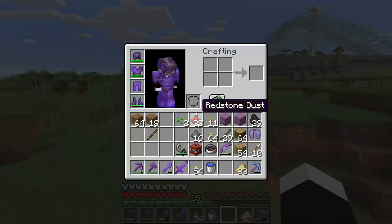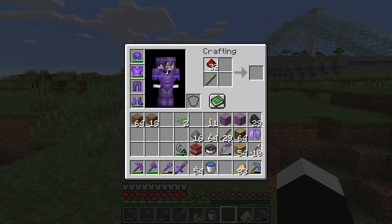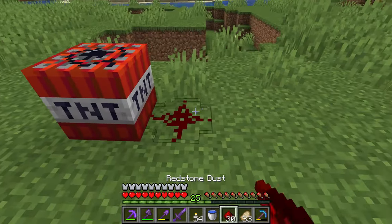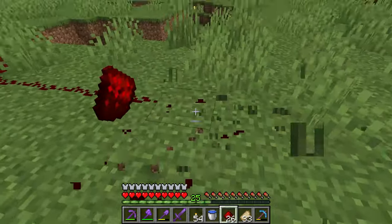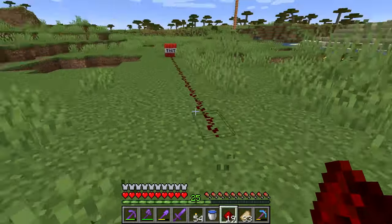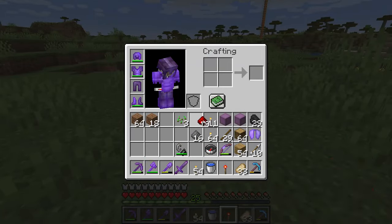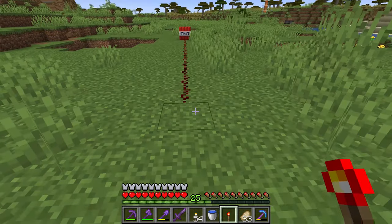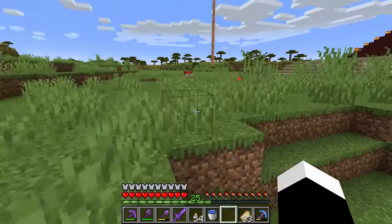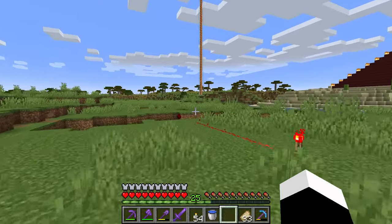If you want to be safe, you can make a redstone torch and put down the TNT, make a redstone dust path from the TNT, and then put a redstone torch at the end of the redstone dust. Wow, now you have more time to escape if you're doing a big explosion.